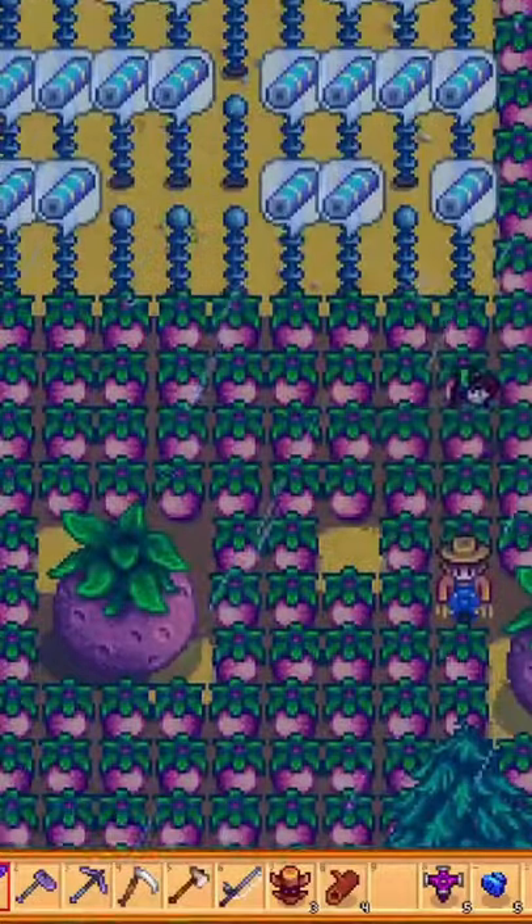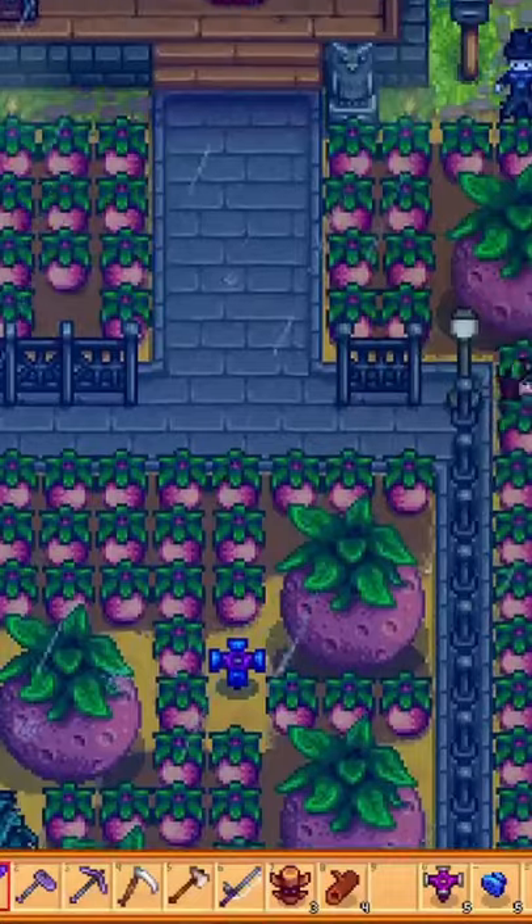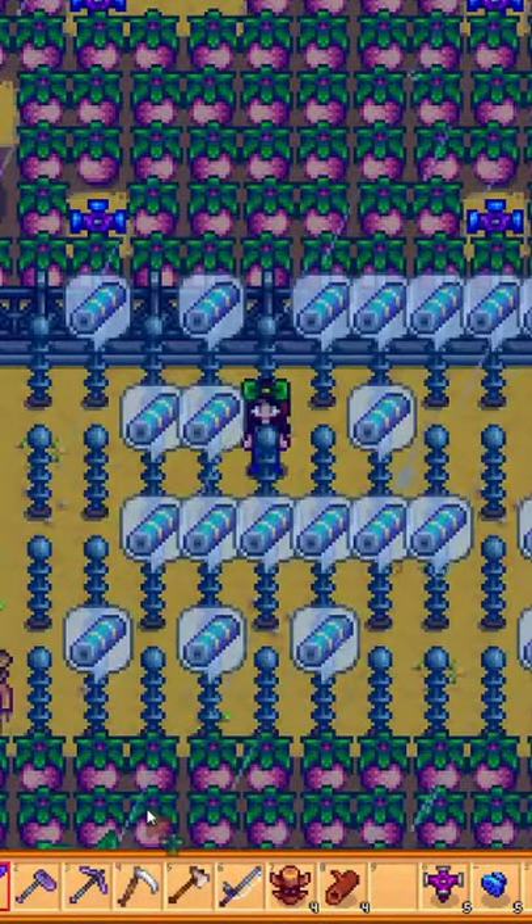You can use a rain totem every day to keep it raining for an entire season, and then you won't be limited by how many sprinklers you can have.